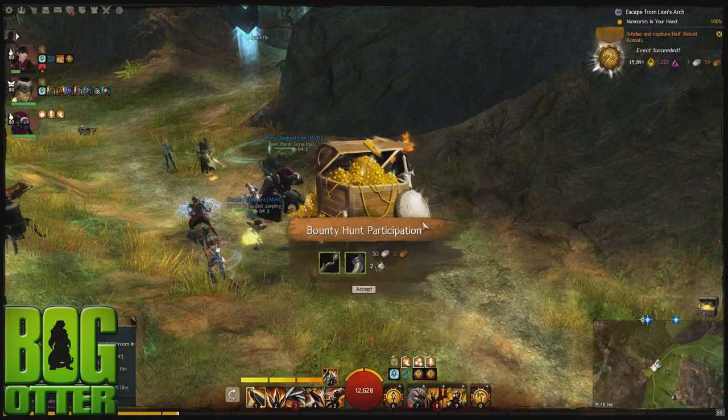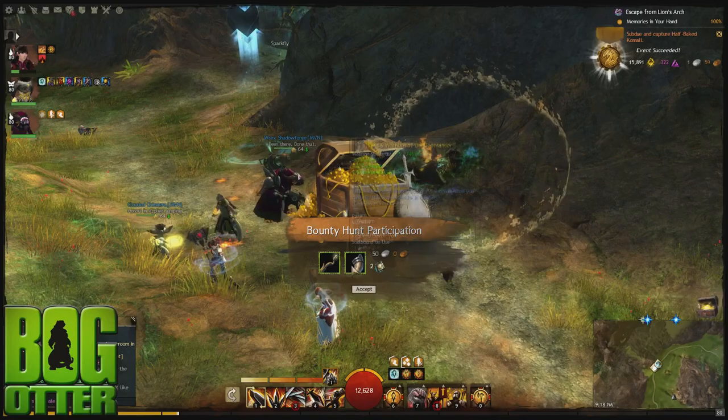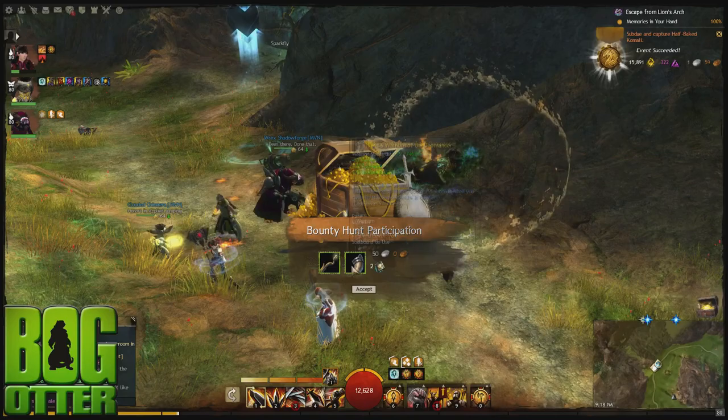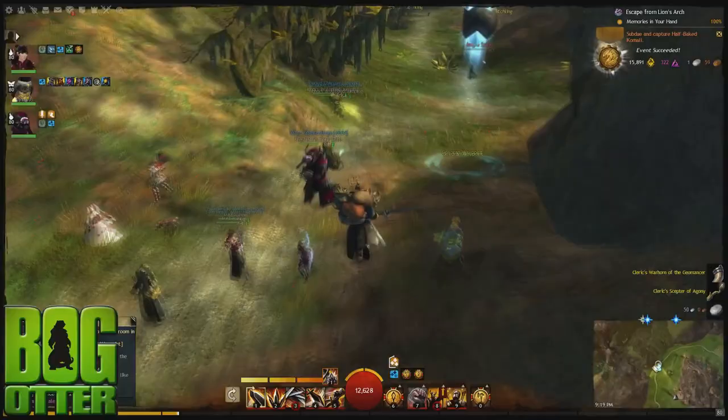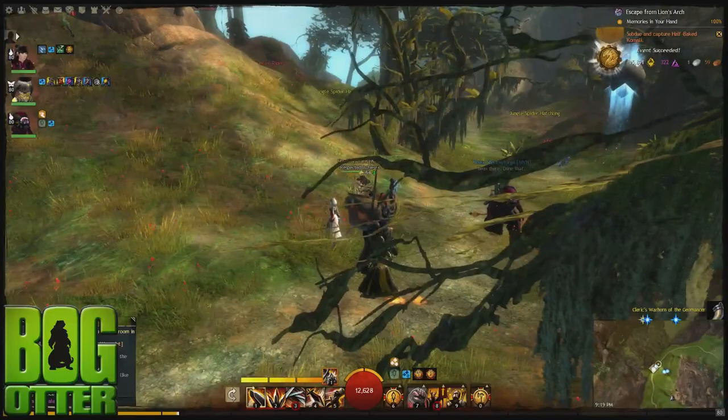As an extra bonus, you can now go to the bank, and the bank has a third tab that literally shows you every single skin in the game that you can collect, and whether you've got it unlocked or not. You can filter by category — light armor, light leggings — there are 57 light leggings. As it turns out there are 92 short bow skins in the game.